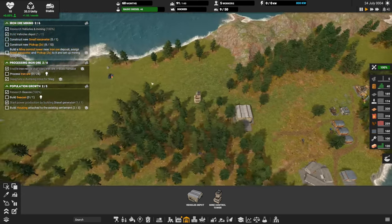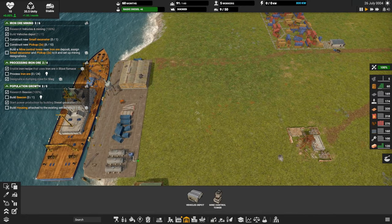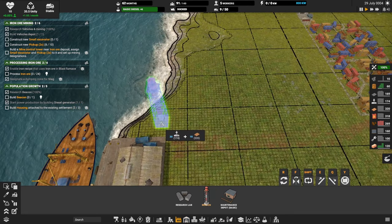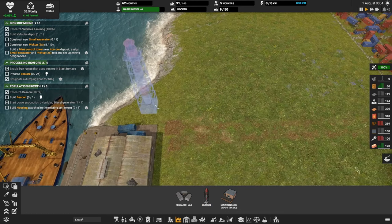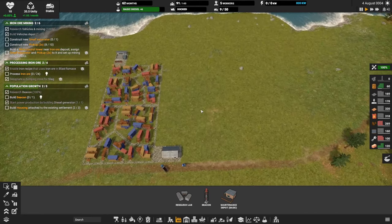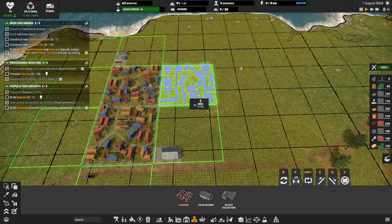Build a beacon — it can be out of the way somewhere. Let's put it right there. There's our beacon. Now the objective says build housing attached to the existing settlement — they want one more housing unit.